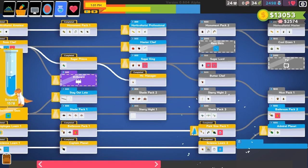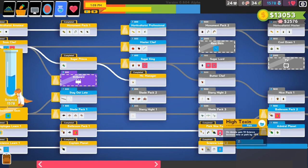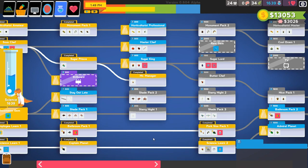I want to do that too, so we're going to go ahead and do that, which also means my employees can now have better perks. On donate, gain 10 science. A high amount of blowfish — this is a perk on donate: gain 10 science increase at the park. A triceratops arch greatly increases the decoration wonder of your guests. That is so cool.